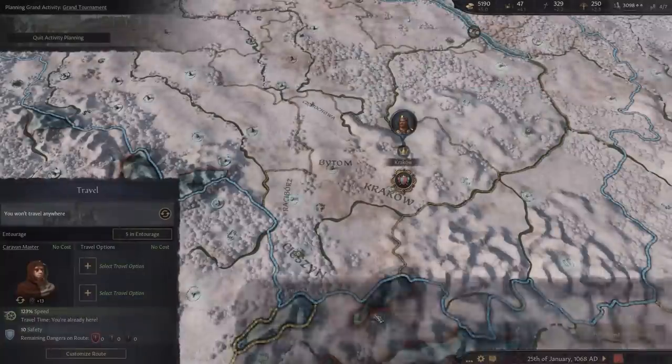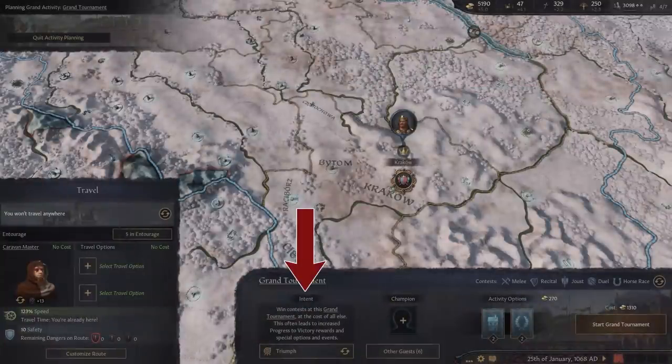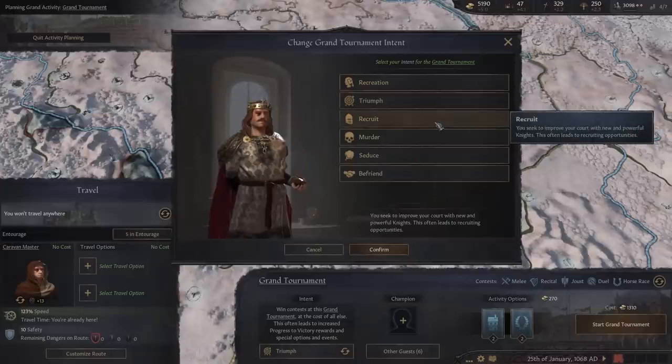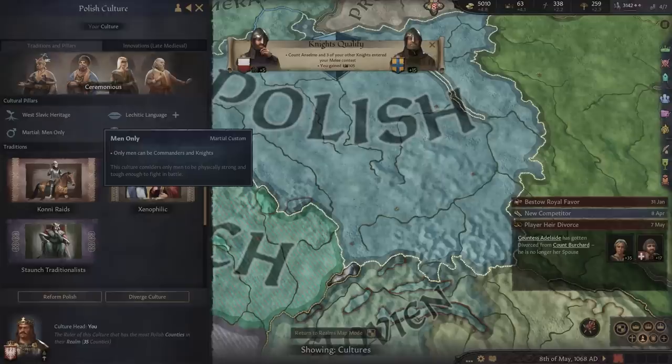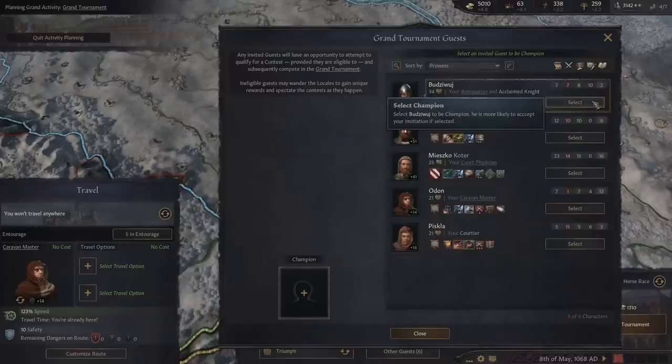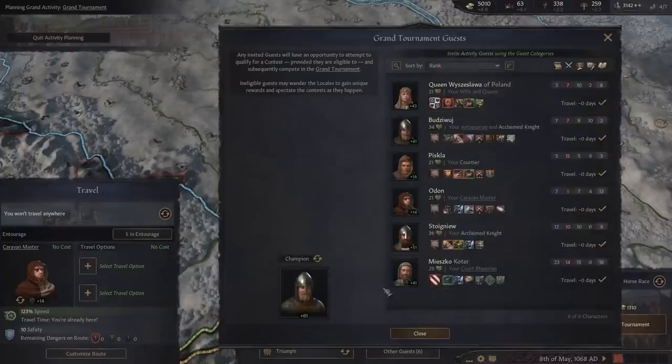Now we enter the second phase of planning. Your intent is what you personally want to achieve — from Triumph, if you seek glory and to win events, or Recruit, if you are there looking to fill your court with new knights. Certain contests are locked to the martial gender of your culture, so selecting a champion allows them to compete on your behalf, stacking up rewards which, as their lead, you can take a major cut of.